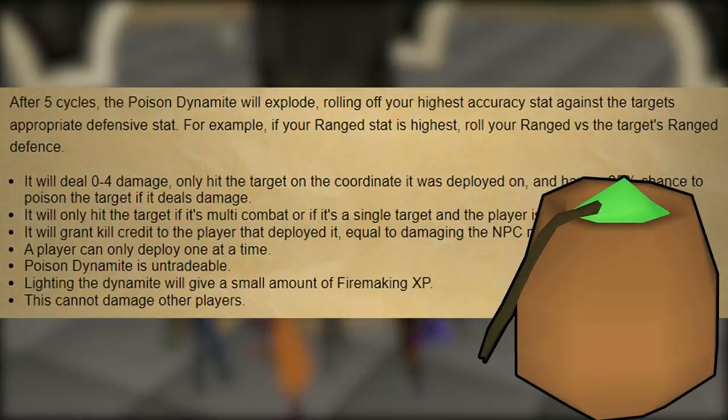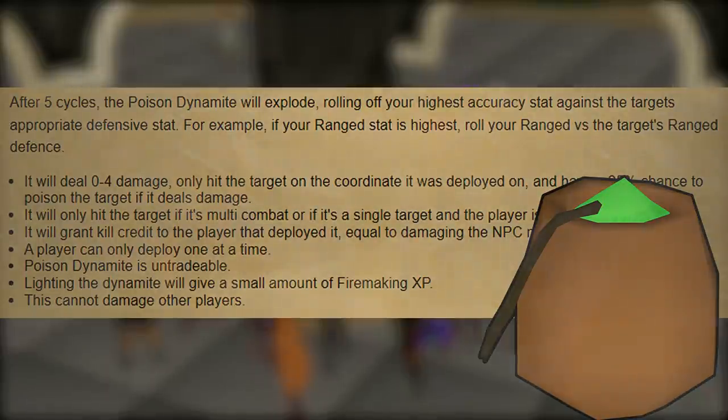Next up, Jagex is looking to add a new item called Poison Dynamite, created with one dynamite and three nightshade. You could place it on the ground and light it similar to a fire, and after five cycles the poison dynamite will explode, dealing up to four damage with a 25% chance of poisoning the targeted enemy. They're adding this in because a while ago they fixed a bug that was allowing players to kill NPCs without gaining experience — specifically players with 10 hit points attempting to get high-level slayer. This item lets players continue those grinds without relying on a bug or exploit, though it's a little odd adding a very specific new mechanic for such a niche use.